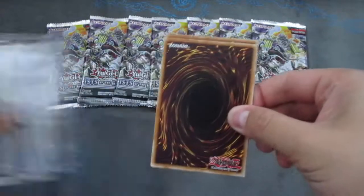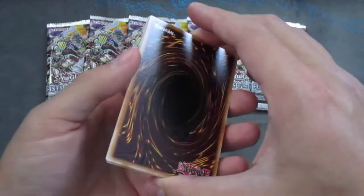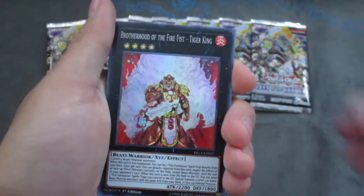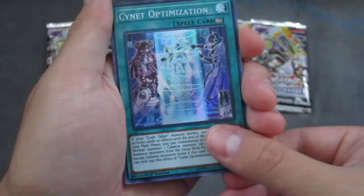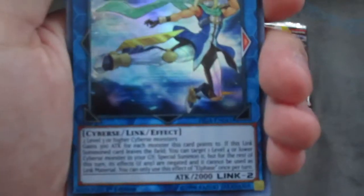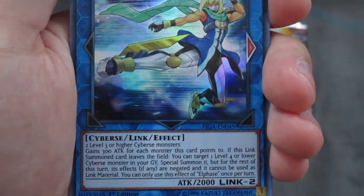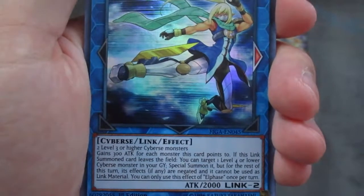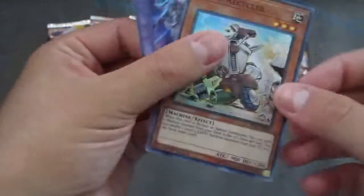These little side sets only come with five cards — four supers and one secret in every pack. Starting off: super Tiger King, I got an ulti one so this will go in the trade binder. Signet, Optimization, El Phase — interesting link arrows, I've never seen this guy. He gains 300 attack for each monster this card points to, and if this link summoned card leaves the field you can special summon a level four or lower Cyber monster from your graveyard. Arch Fiend Manifestation and Scrap Recycler — cool, Scrap Recycler's a couple bucks.